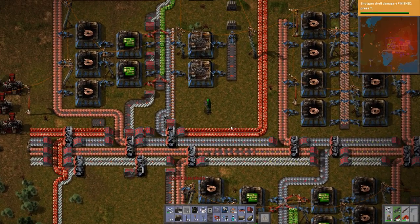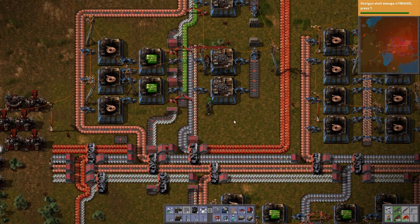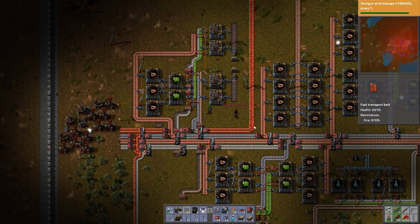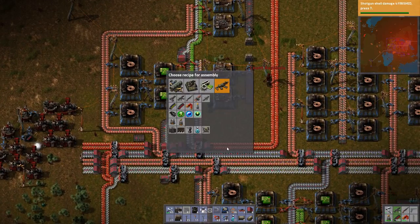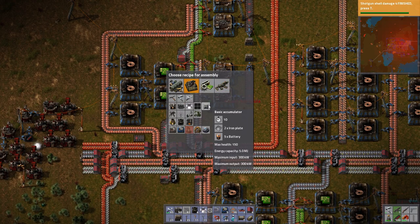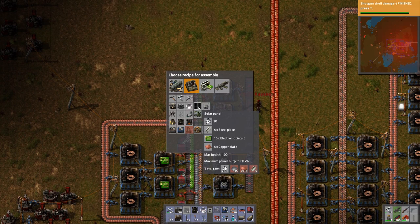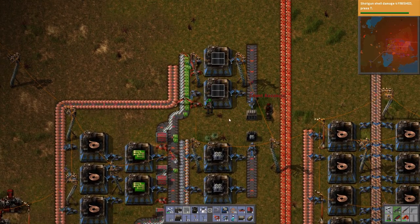The next thing we've done is we've prepared our factory for solar — well, we've prepared building the solar, but we haven't prepared an area to construct it in the actual world map yet. We just built our little factory setup for it. So for solar: down here we have accumulators, which is a simple recipe — batteries and plates. And up here we have solar panel setup, which is copper, steel, and electric circuits. The solar panel recipe takes 10 seconds, but the electric circuit recipe, which you need 15 of, only takes half a second. So this should be enough electric circuits for these two solar panel factories.